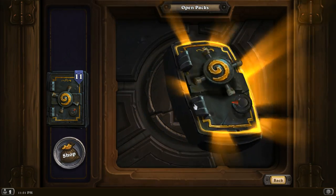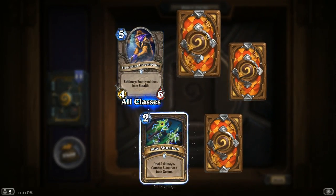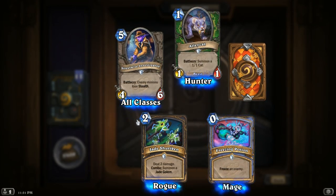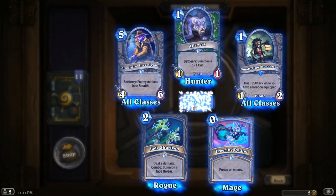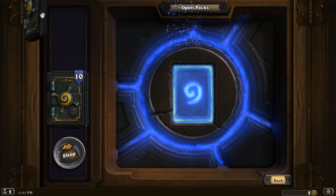Let's do Reverse Triangle! Another Alley Cat — I'll take it. Battlecry: so you get two for one on that. That'll pair well with our Timberwolf. We get the little full cat deck. Let's go Reverse Triangle.